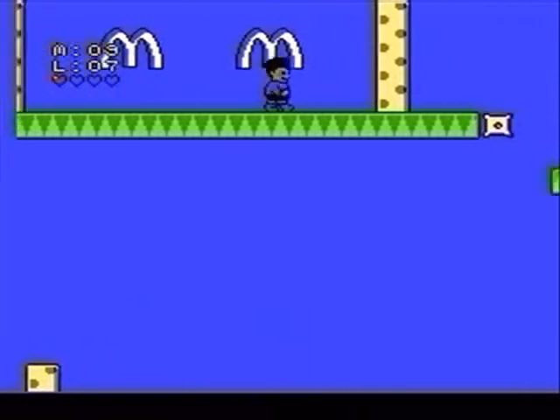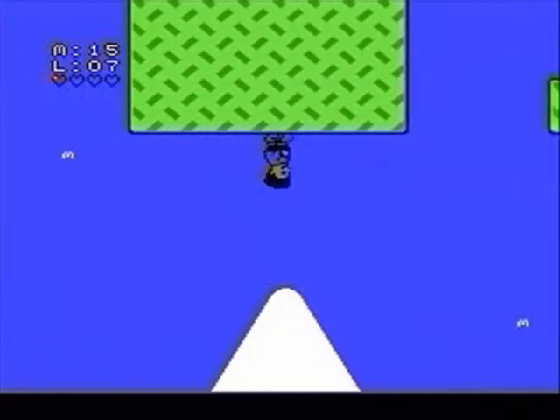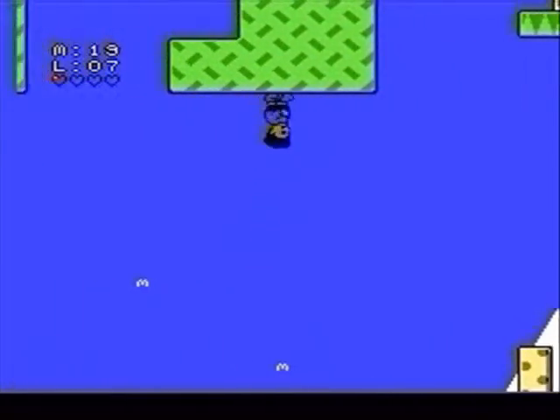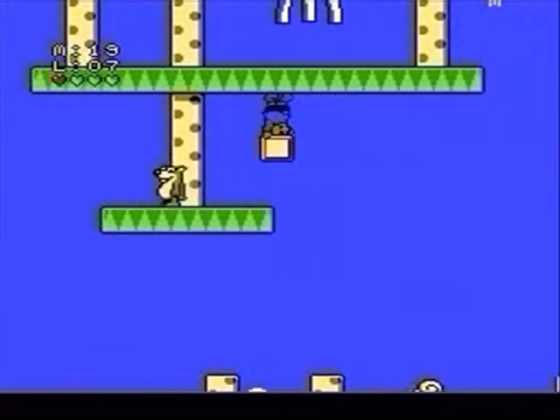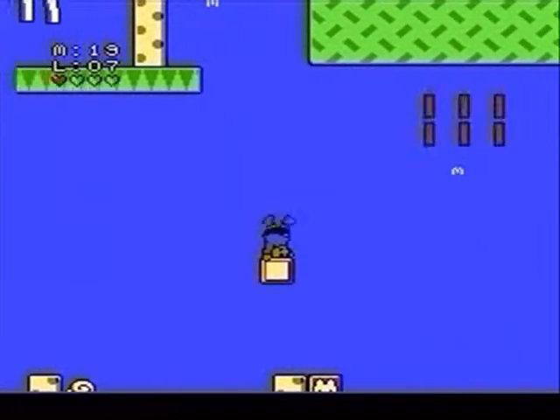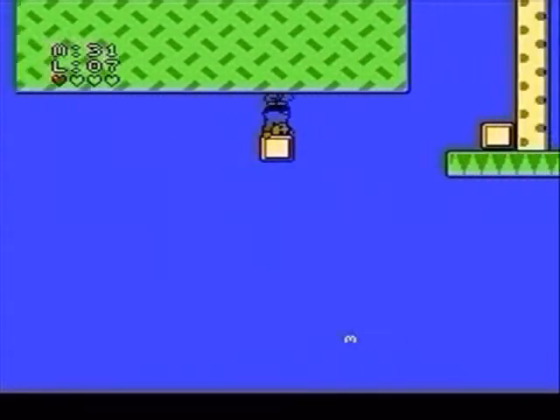Get used to controlling yourself while you're upside down. Many times, there's a card or other item waiting for you that can only be accessed through these means. You'll fall right off the screen if there's nothing above you. Treat those gaps like any other pit.